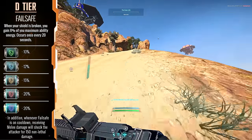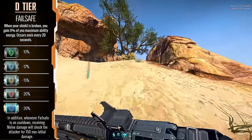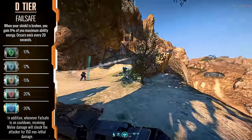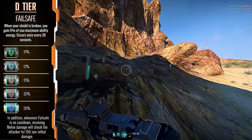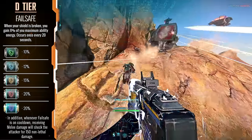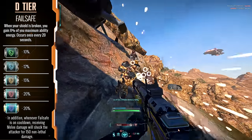Failsafe — the implant only really benefits Heavy Assaults and their overshields, but you can get the exact same benefit by maxing out Assimilat and not be reliant on your shields going down for the advantage to take effect. As a result, I generally would not consider this unless you find scoring headshots hard, but that comes down to practicing over time.